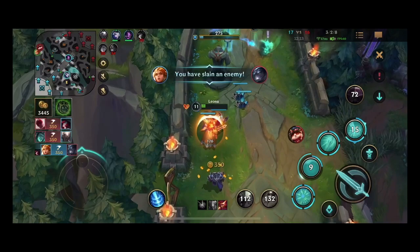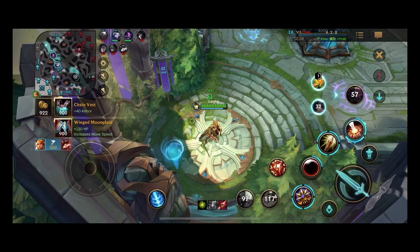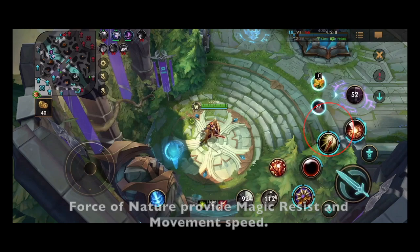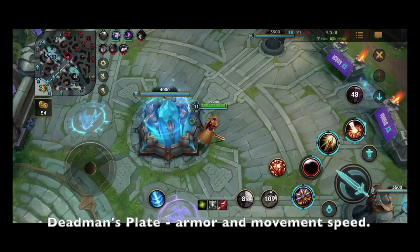I know a lot of people have questions about itemization, so I'm going to give you a quick rundown of what I think when purchasing my next item. You'll see me navigating the shop looking for Force of Nature, but then I think about what the enemy team composition is first to see if buying it is even necessary. I need to look at the damage the enemy team does and build against that type. Everyone on the enemy team is building attack damage except for Teemo who is 1-4. I decide to opt out of Force of Nature and, since I still need movement speed, opt into Dead Man's Plate instead.